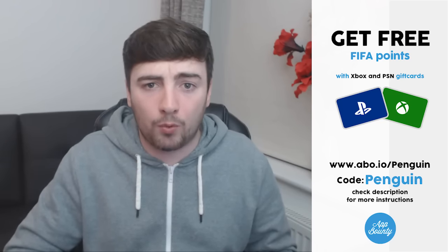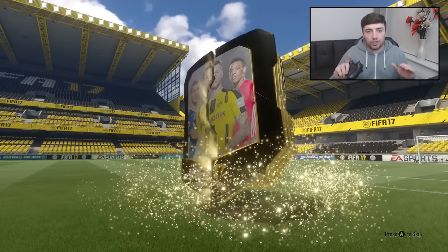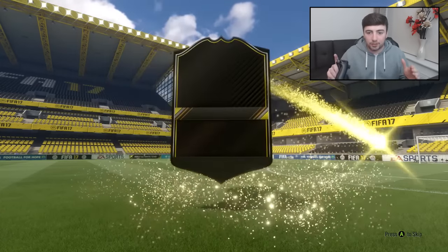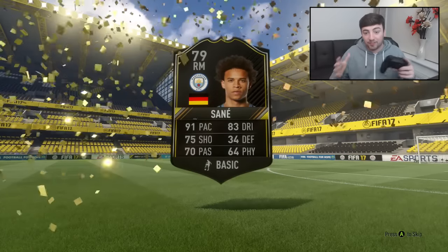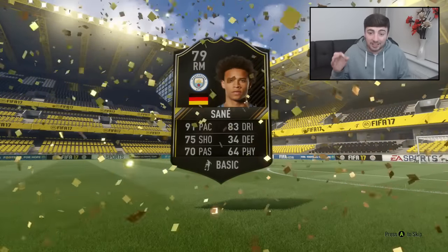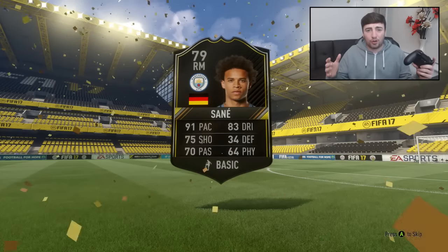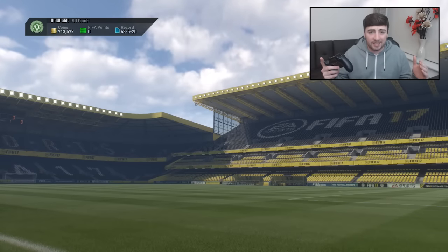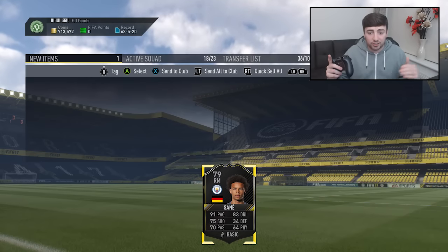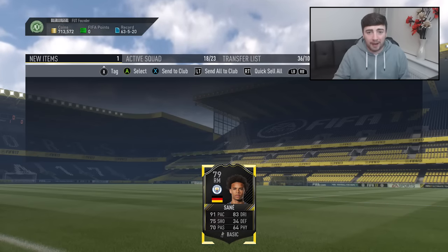We're going to open up the very first pack. I'm not going to show every single pack, just the main ones because we'll get a bunch of duplicates. In this first one we get Leroy Sane. I actually really like Sane on FIFA, but unfortunately these cards cost 50,000 coins and he's probably worth around that price on his tradeable version, so we'll recycle this card for the next ones to watch pack.